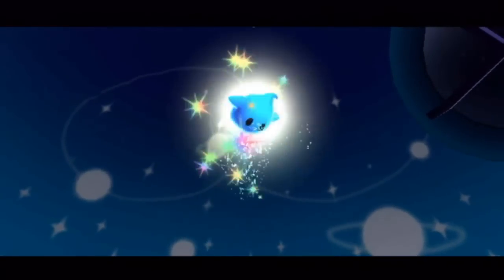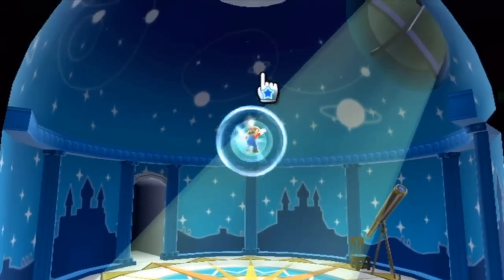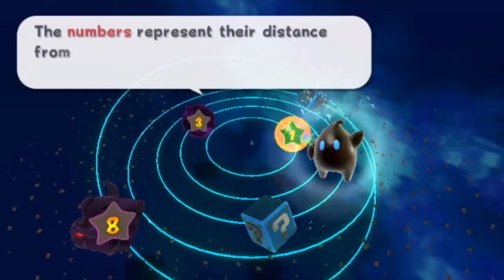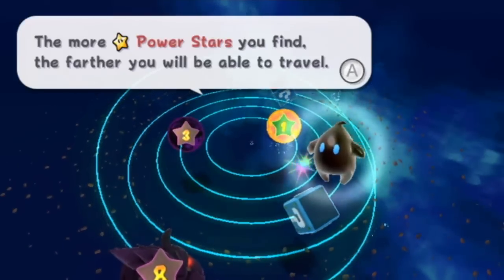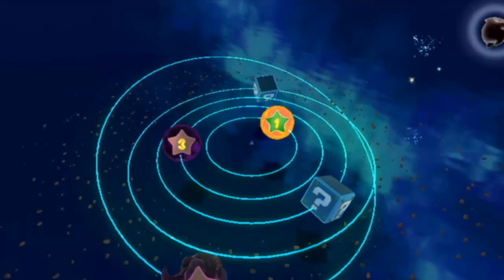which this poor little blue guy is going to turn into. Alright, so now you can see the galaxy maps he's going to show. These are the galaxies that can be observed from this dome. The numbers represent the distance from the observatory — basically, the numbers represent the amount of stars that you'll be able to do. These question mark ones will eventually be opened depending on how many stars you progressively get.